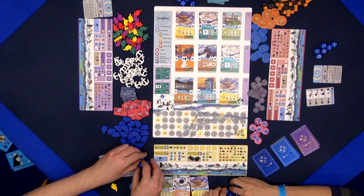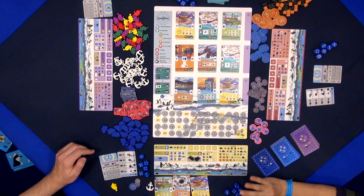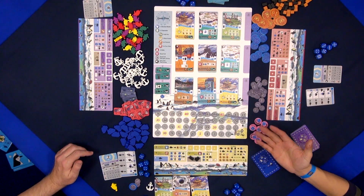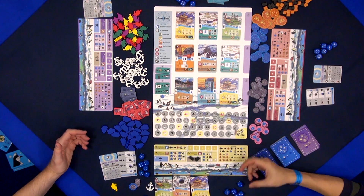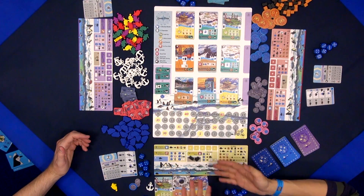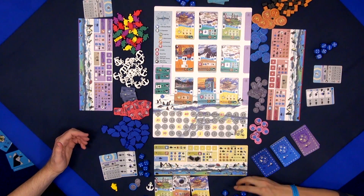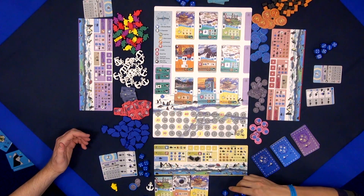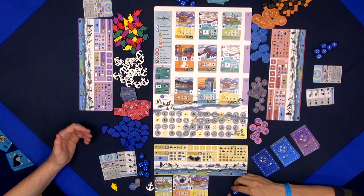We will use our dice to do some actions. There are three main actions you can do. One is to use your dice to bid for the cards. Or you can exchange some fish for some valuable resources. And the third one, you can activate the hub or the card.